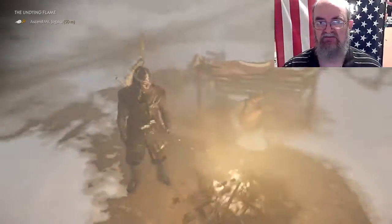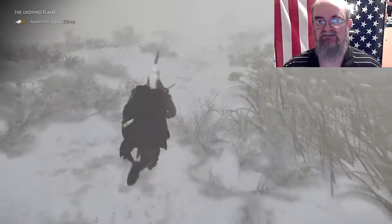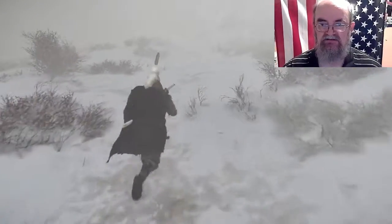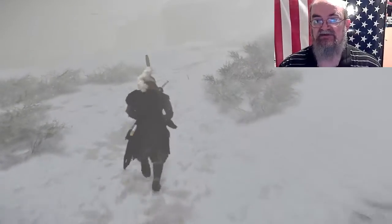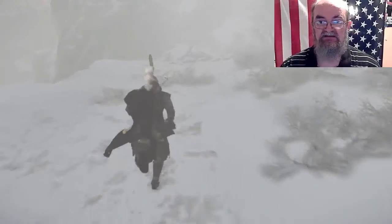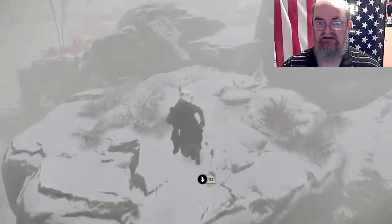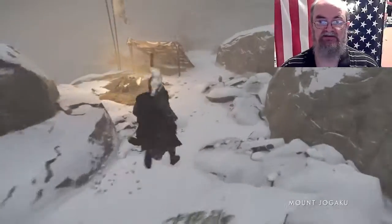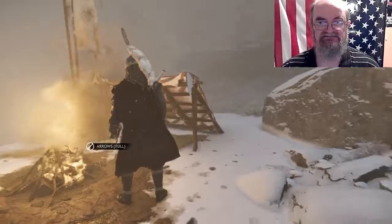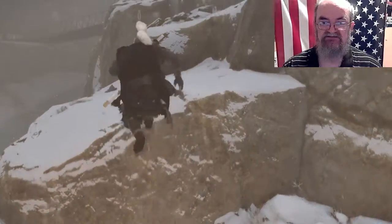We're going to start right here where we pick up the mission. Go right across the road — there is a really dim little trail that heads off into the mountains. We're going to follow that up. There's going to be a little cliff side and we're going to scale that, climb these little ledges, veer to the right a little bit, climb up that rock, go around the curve, and there is our very first campsite.